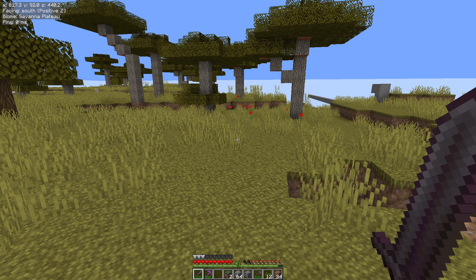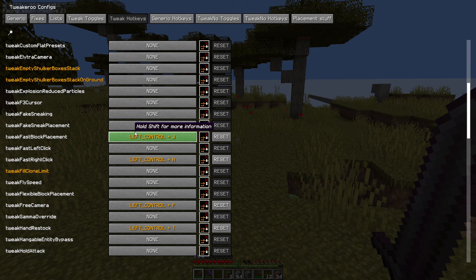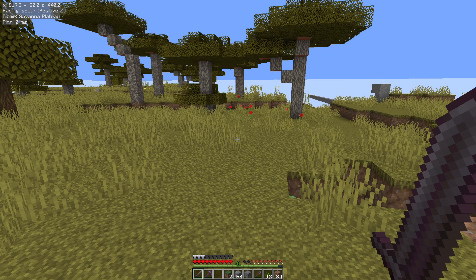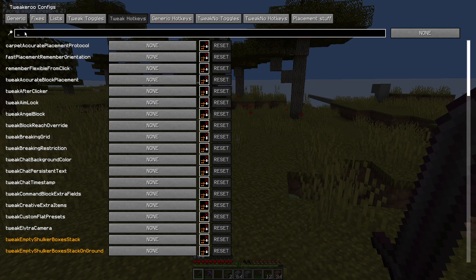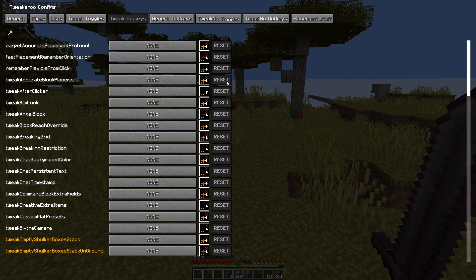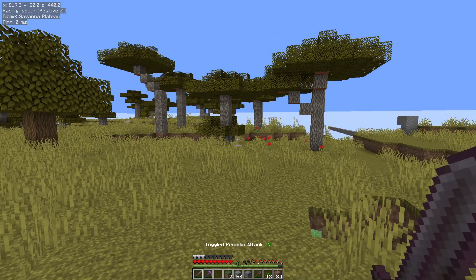Once all that is done, X plus C will open your config menu. Go into Tweak Hotkeys — I need to just reset this because I've already got it set. So I'm going to escape out, because sometimes if you mess with this and don't escape out it doesn't always work, just remember that. So X plus C, go into your Tweak Hotkeys, type in Periodic Attack, left click, set your key combo, and then left click in a blank bit of space. You know it works because that reset button got lit up.